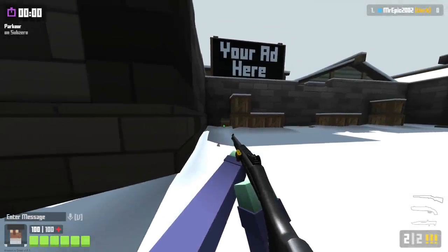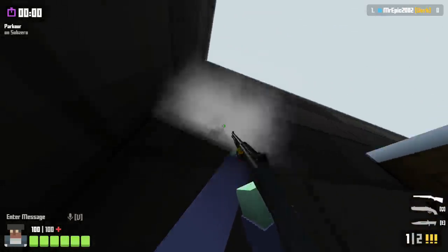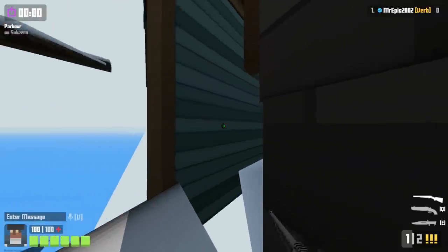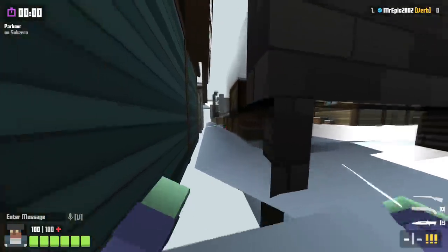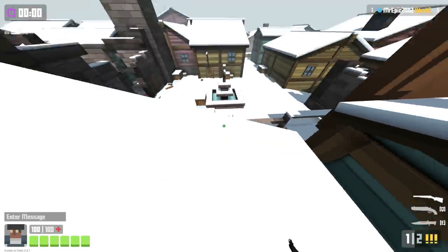Moving on to Sub-Zero now. The first one — just walk on top of the barrel right here, on top of the wall, then shoot the wall while holding W and A. It should push you over to the side and you'll be able to get through the wall. Hop around the back side, look down and shoot, and you should be able to propel yourself on top of the house.